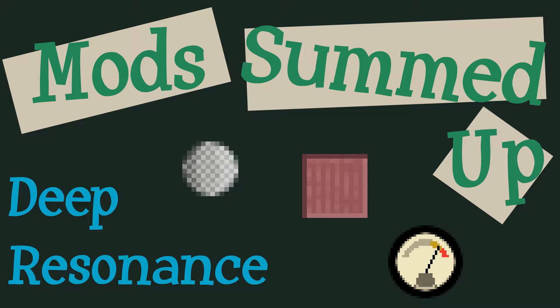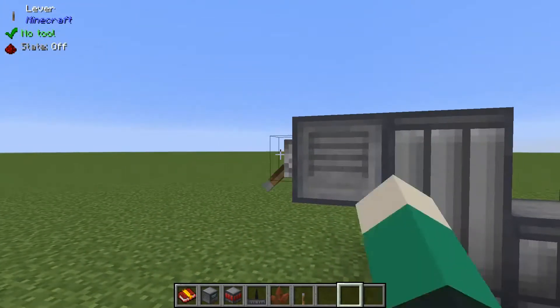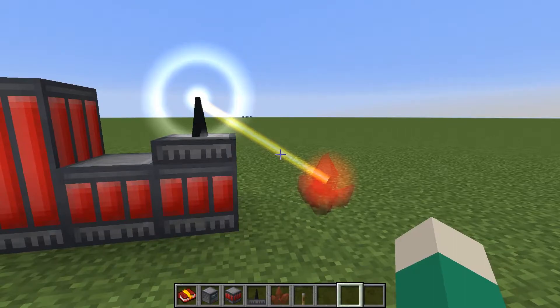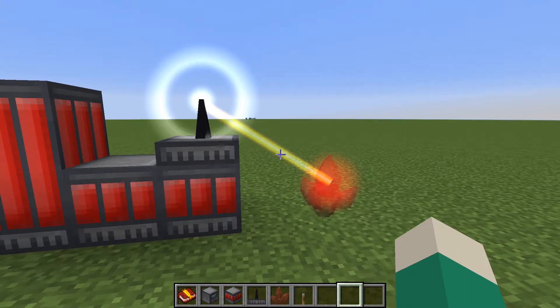Today on Mods Summed Up, we are summarizing Deep Resonance by MCJTY. Deep Resonance is a power generation mod centered around draining the energy from crystals. You can find these crystals naturally in the world, or make them yourself.